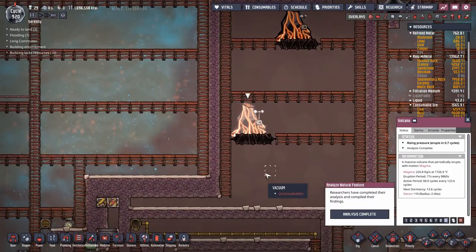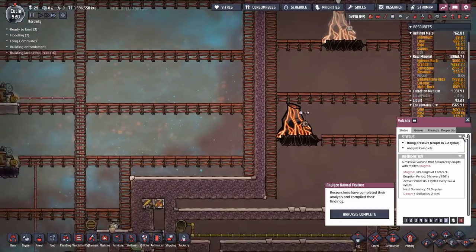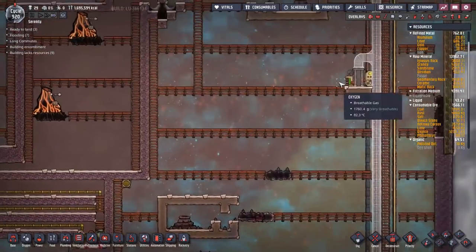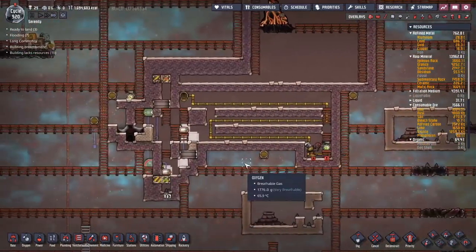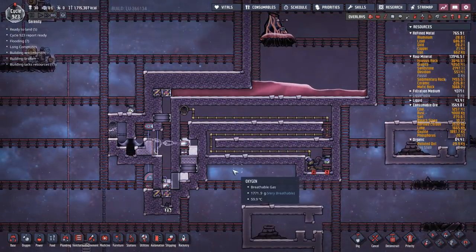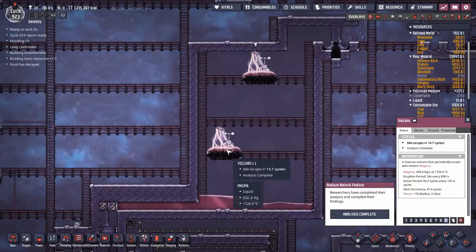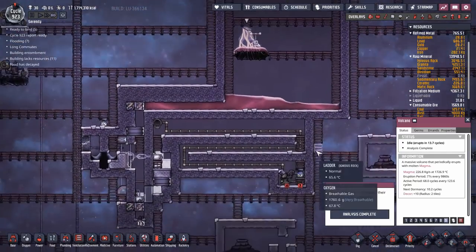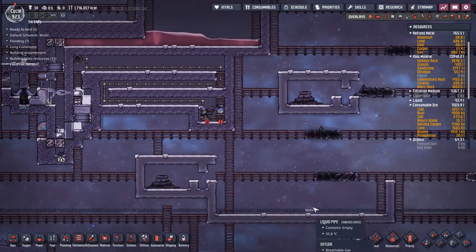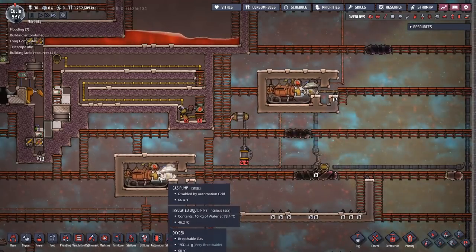One volcano had 0.2 of a cycle left in it, this one has 0.7. I'll have to let these erupt for about 10–20 cycles. Next dormancy at 33 cycles and 51 cycles — I should be able to fire this up fairly quickly. I've already started putting in the oil reservoir rooms, this should fly together from here. It's pretty much built — all I've got to do now is provide the crude oil and accumulate some more magma. This will be my second petroleum tank once I get rid of the gunk.